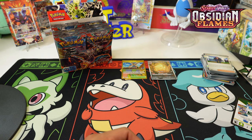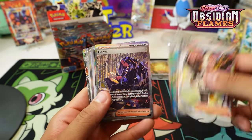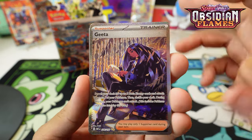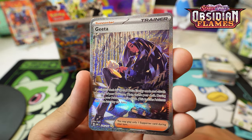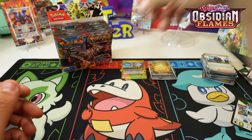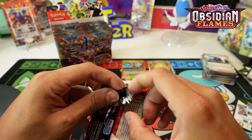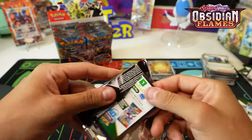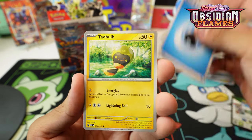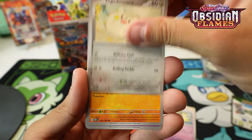I actually think I have it up here - I opened the box before this and there we go. I need to put these in sleeves. But the Gita is really really nice - I don't want to spoil it just in case we pull it. City in Flames. 151 is right around the corner but I am definitely still enjoying this set.